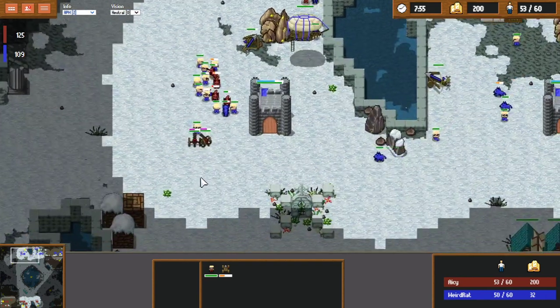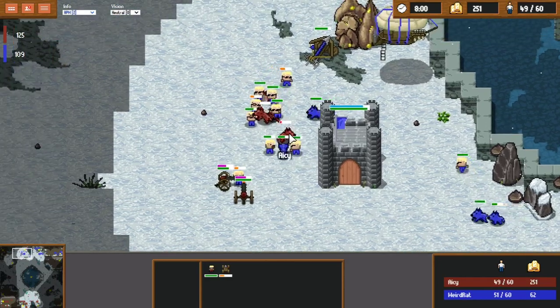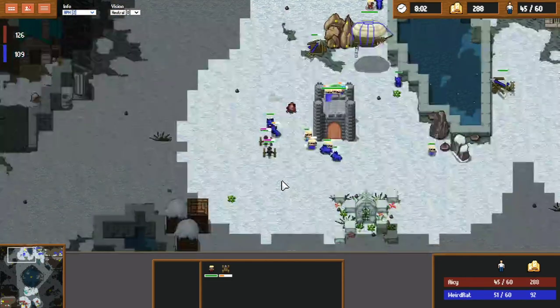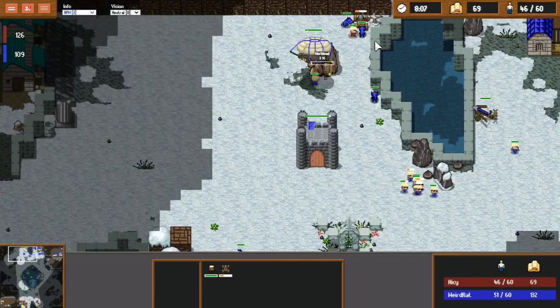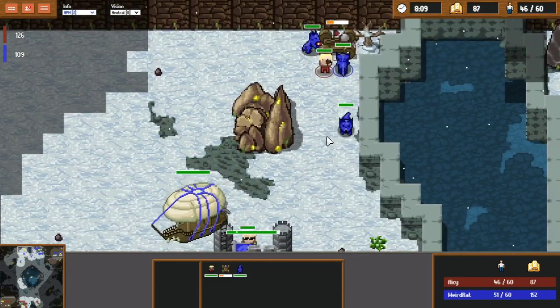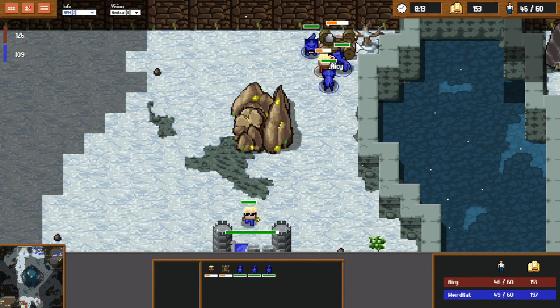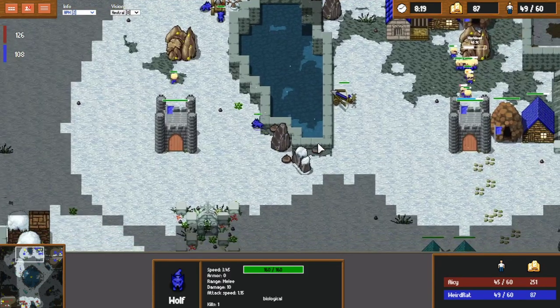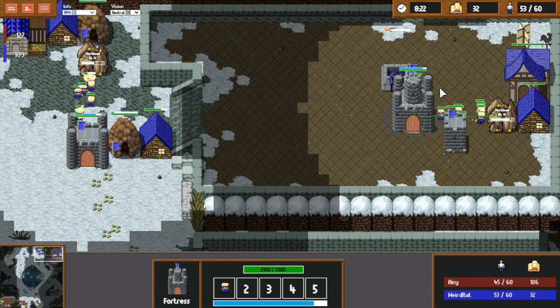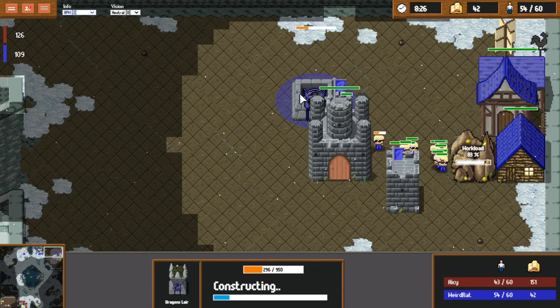AC goes for a ground push — a surprise as focus had been on the airship. Weirdrat uses his workers as a defensive measure against the Gatling guns and wolves that showed up. This is exactly the scenario described earlier: AC loses all the units that were packed into that airship. And that is how you deal with a catapult drop — with the ballista and airship combination.